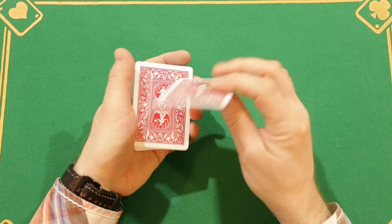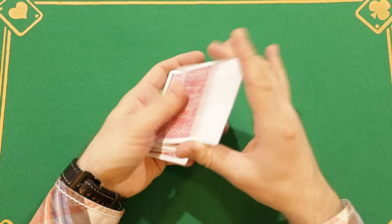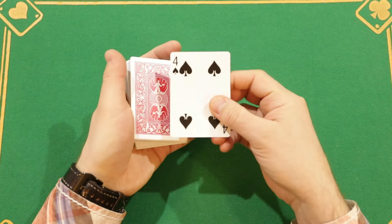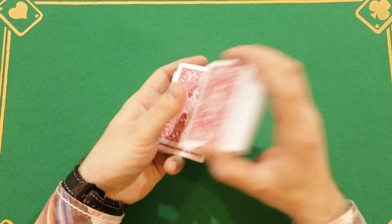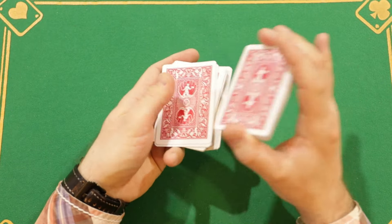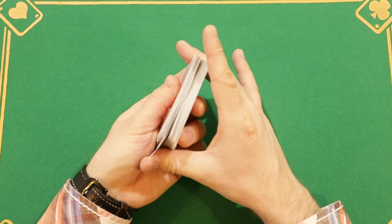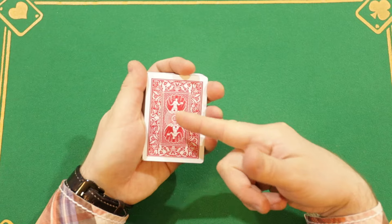Now it's on top of the deck. I can still shuffle the deck using Injog for appearances, but the card will still be on top. Now we continue to shuffle the cards one at a time and on top of our four of spades I put 10 more cards, one at a time. Next I use the Injog again and complete the shuffle. Now my four of spades lies 11th from the top of the deck.